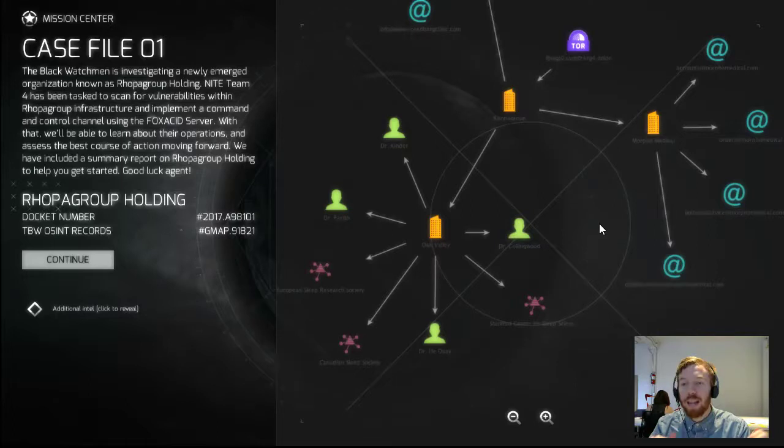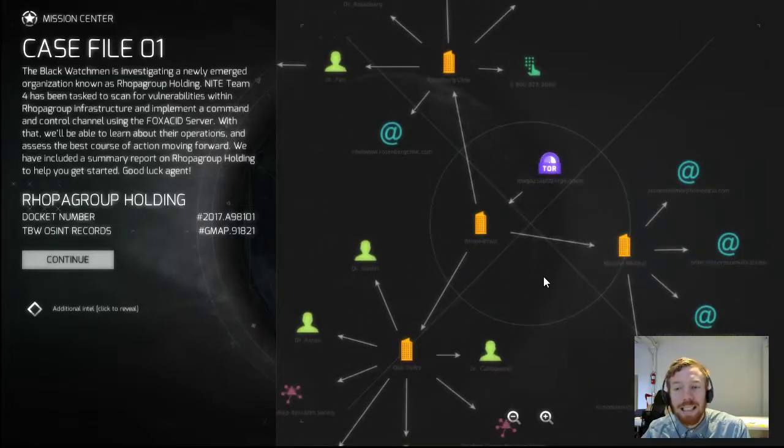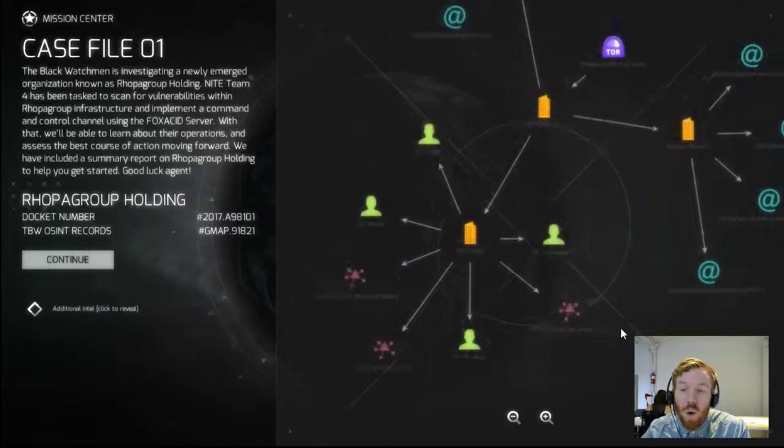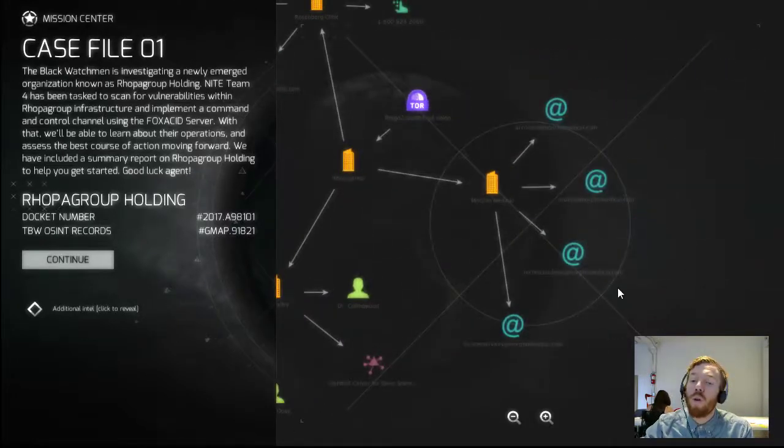In this case we're looking at Roba Group. Roba Group has three entities connected to it according to this intel: the Rosenberg Clinic, Morpho Medical, and Oak Valley. If you look at Oak Valley, all we really have to go on with this intel are people and organizations. There's no real connection to the online world within this framework — we don't know these people's email addresses, we don't know any websites — so while we have information on Oak Valley, it isn't necessarily useful to us at this stage.